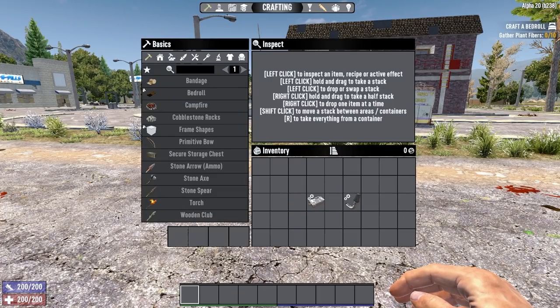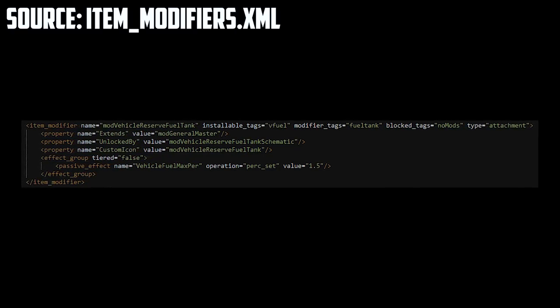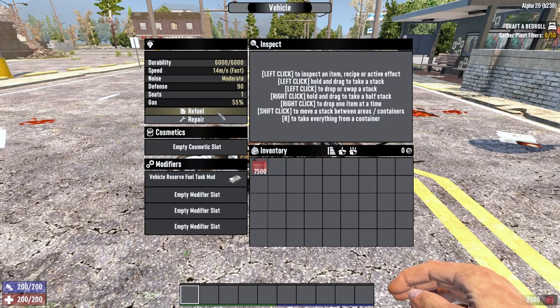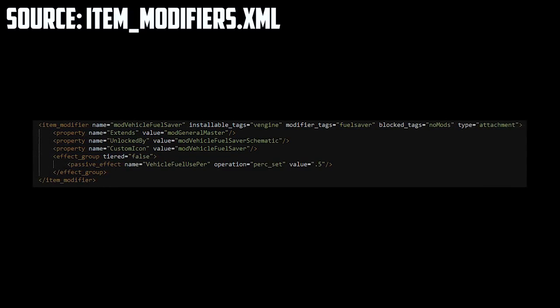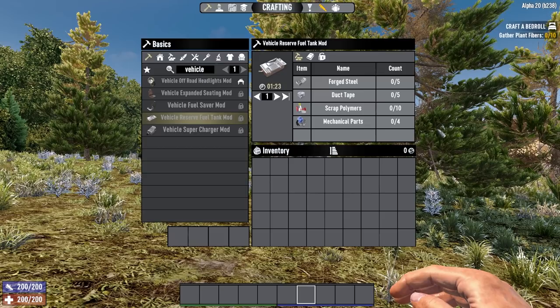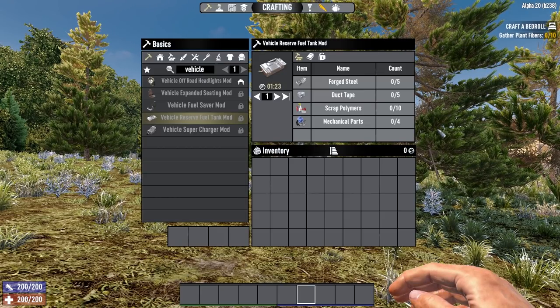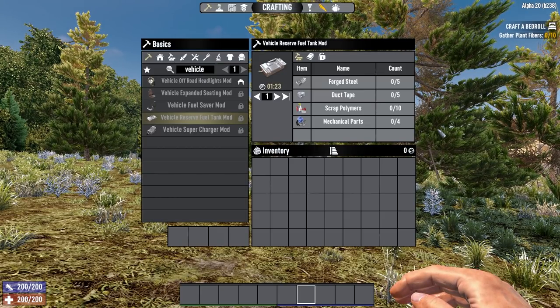Let's move on to a much more interesting pair of mods: the reserve fuel tank and the fuel saver. The reserve fuel tank sets your vehicle's fuel capacity to 150%, meaning you can put 50% more fuel in your vehicle. The fuel saver reduces fuel consumption by a massive 50%. Both of these mod schematics spawn at loot stage 40. Once you have them and a workbench, you'll need 5 steel, 5 duct tape, 10 scrap polymer, and 4 mechanical parts for the reserve fuel tank.